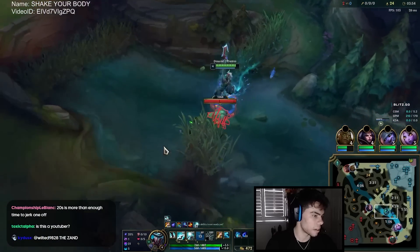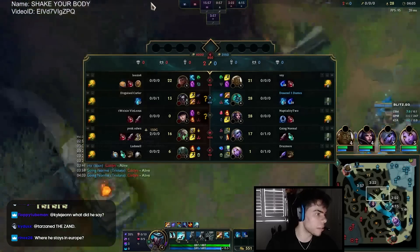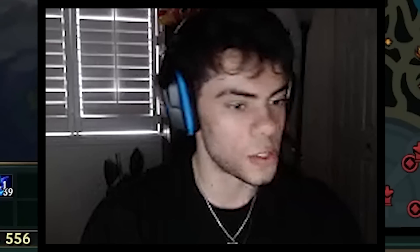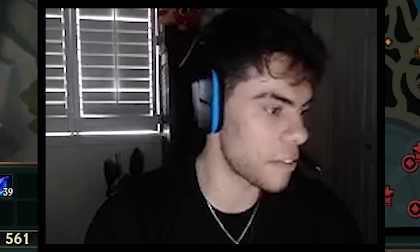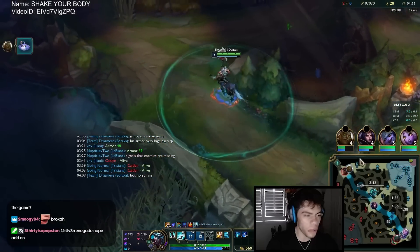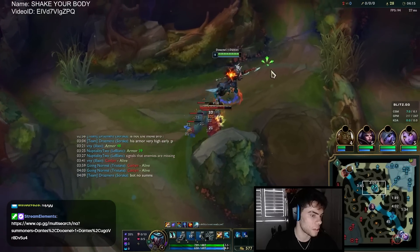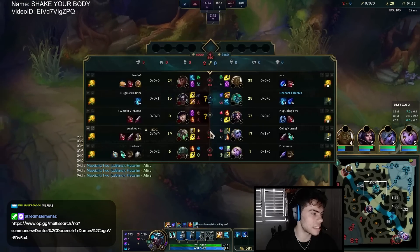Now we run here, grab this, walk through mid, and grab our raptors. As you can see it's a very consistent path early — there's no real counter to it. The enemy team can't really invade you, can't really do much. You just sit here and get a crazy free farm.